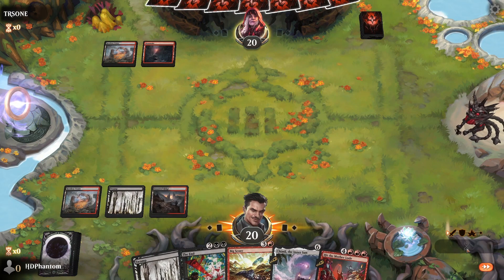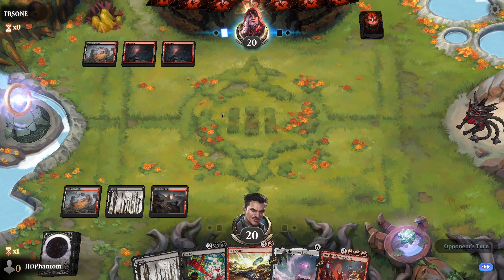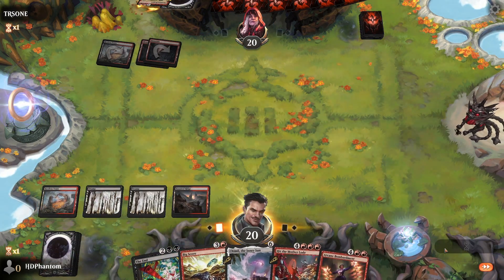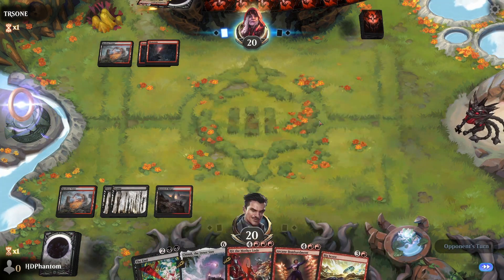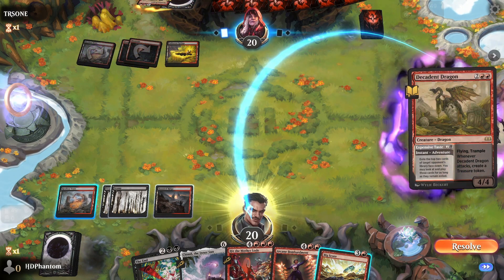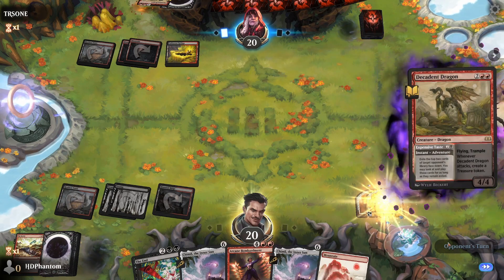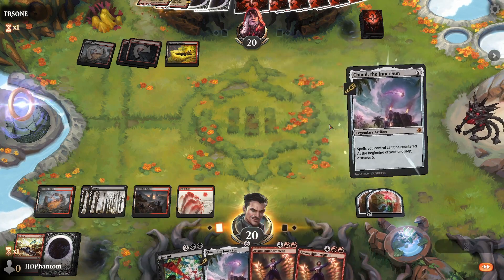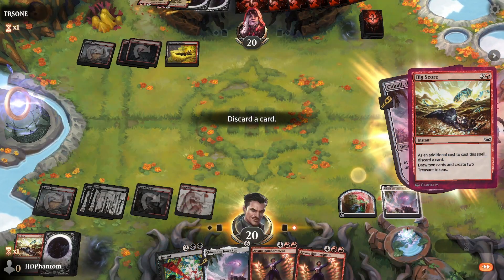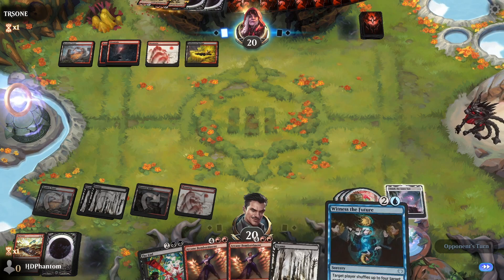Our opponent's playing a similar deck to us. Opponent's stealing some of our cards — we find an Arcane Bombardment, that's gonna be really strong with the Big Score we can play. They found one of our lands. Let's draw these cards just for fun — we'll get rid of Hit the Motherload. We're gonna play out Inner Sun since this will give us some extra value. Big Score — perfect. We'll discard the other one since we already have one on the battlefield. Next turn we can go Arcane Bombardment, and then we can actually use Witness the Future as well to trigger it.